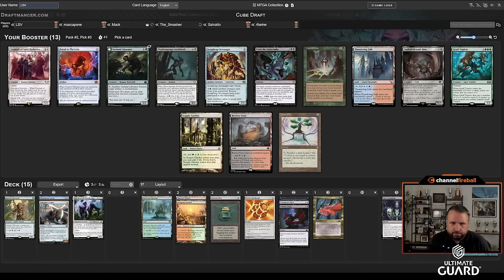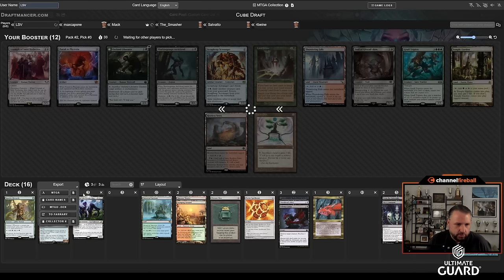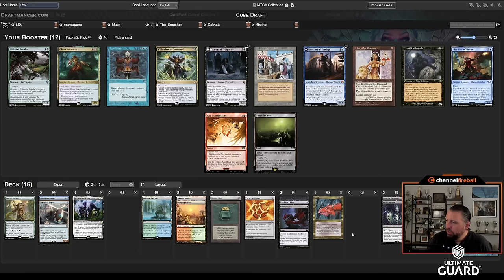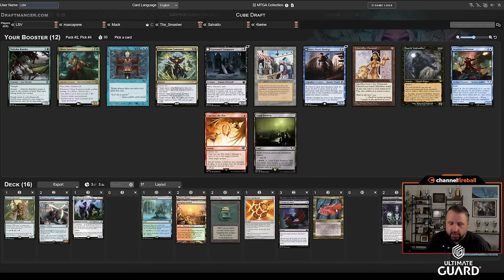Outland Liberator probably comes back, Temple Garden doesn't help me too much, Thundering Falls would be useful, Restless Fence — yeah, there's a bunch of different stuff, but I'll take From the Catacombs and I'm pretty happy about this direction. I think this is the start of a very good deck. This pack has an LED, Dauthi Voidwalker, Show and Tell, Abzan Brawler, and Withered Bloom Command — I like that too. Jace would actually be pretty sick in this deck.